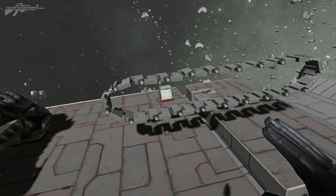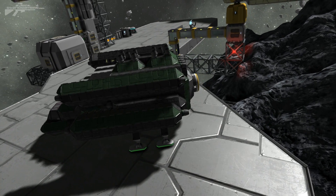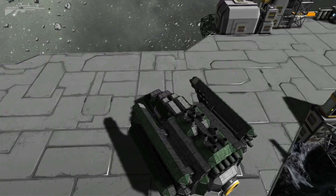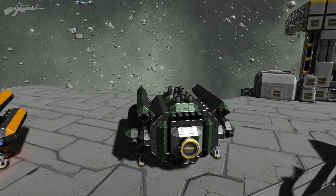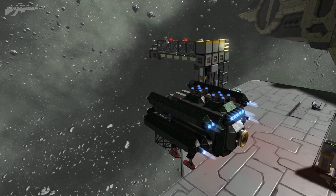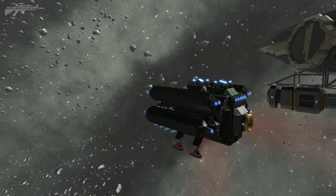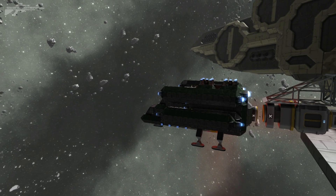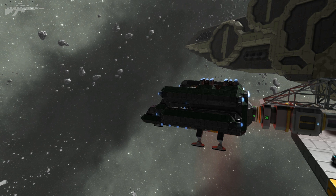Moving on slightly, we have a new function added to the connectors and ejector blocks. We can now actually connect up manually to stations and other things just like a landing gear. This green ship is a resource transport — same design as the other one but with an ore department in the back. Before, you had to line it up yourself and aim it. But now we have the ability to get close and use a magnetic attraction. It magnetically attracts to the other piece, then you accept the coupling between the two parts and you're connected.